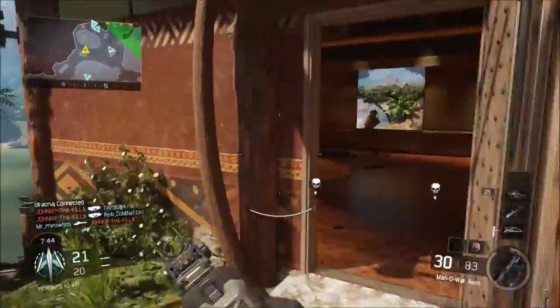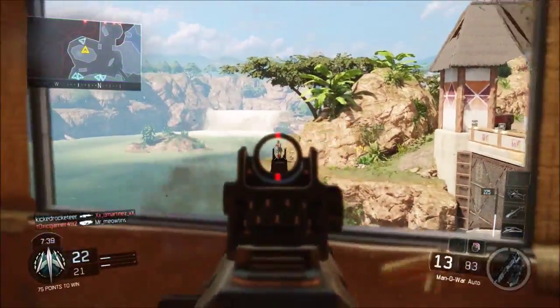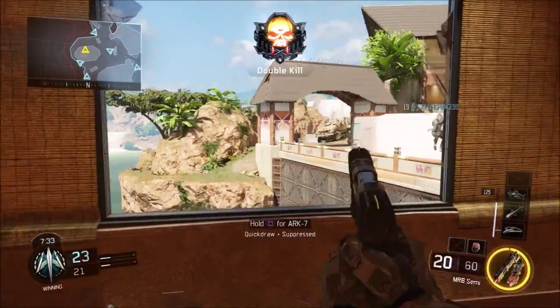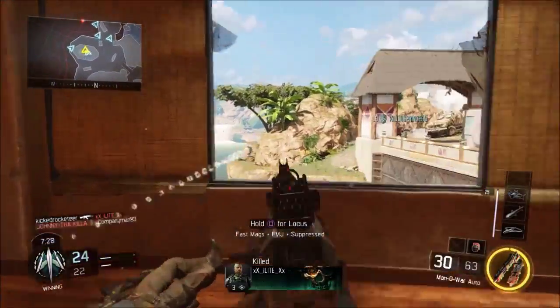Wall running on the bridge is a common spot, but I've noticed you're actually very exposed up there and it's really hard to see. So I wouldn't recommend it too much. But if you're in a hurry and need to get from point A to point B, you'll run across that bridge to get your kill.